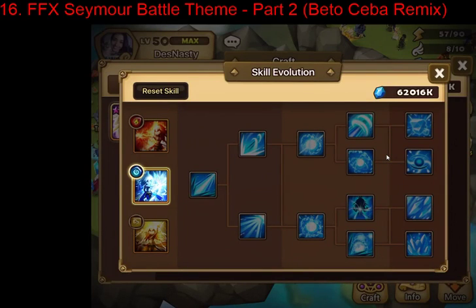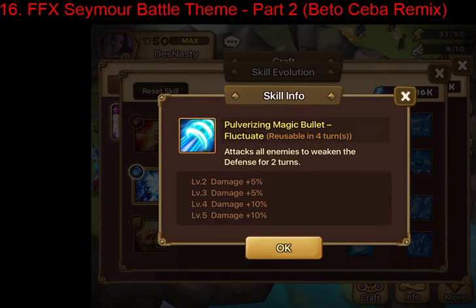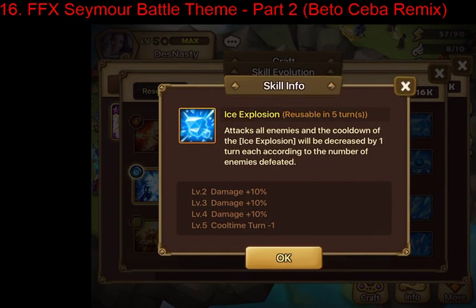For the further third abilities you have Ice Explosion, which reduces cooldown by one turn for each unit you kill — similar to Tisha, but it decreases per kill rather than resetting on one. This is great for trash wave clearing, photo farming, and also TOA racing since you can kill all five units and basically reset the ability for the next wave. It's like a water version of Tisha.